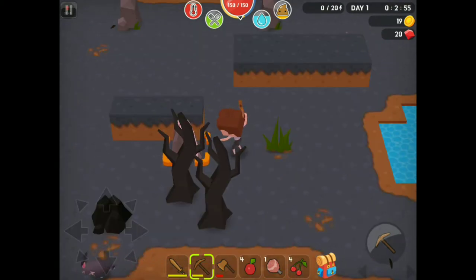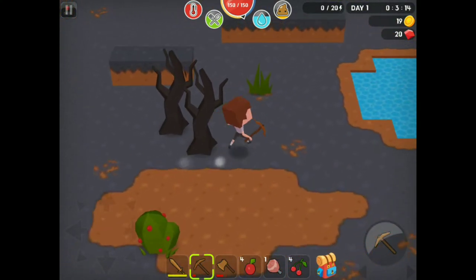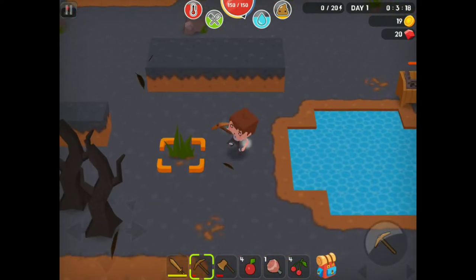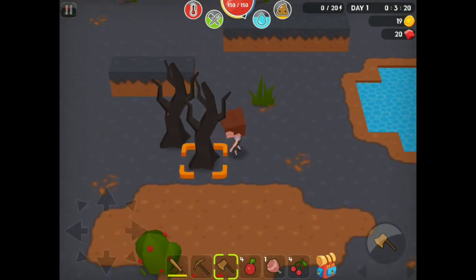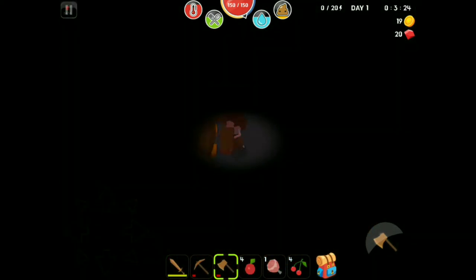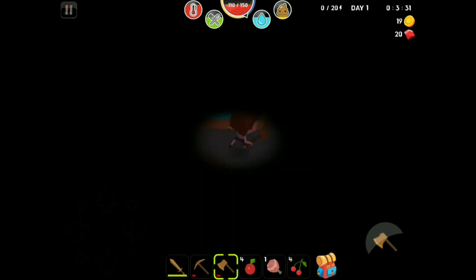There's coal down there too. Alright, it's about to turn night. I should probably make a torch. I can't make a torch — I need wood, don't I? Ugh. Okay, getting dark. Come on, chop down that tree. Okay, I gotta make a torch really quickly. There we go. Okay, I got hit, but that's fine, I guess.